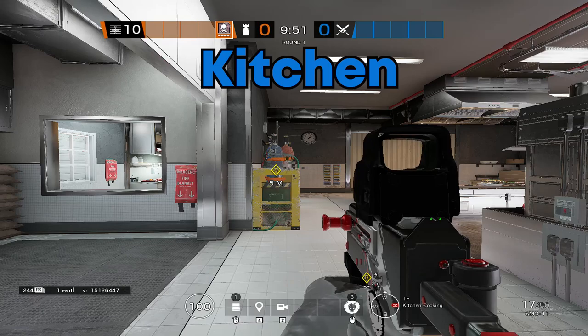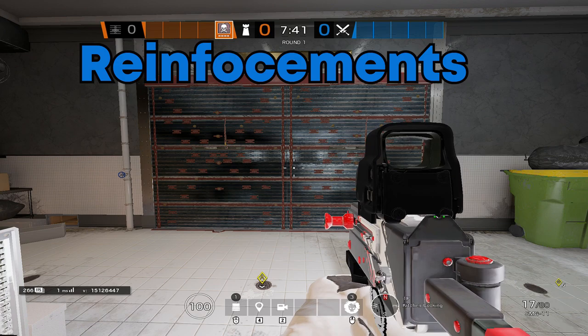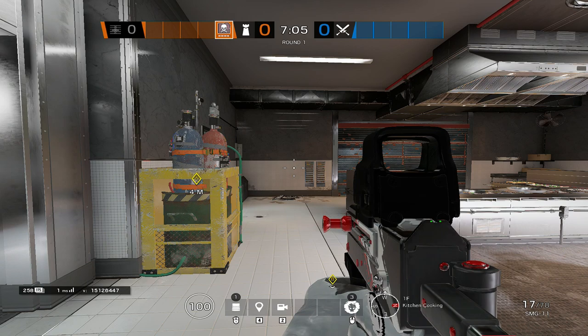Now that we've covered the upstairs site, time for us to cover Kitchen. First, let's start with our reinforcements. Reinforcements go here for the freezer hatch, here for the freezer walls, here in the middle of kitchen, here in kitchen facing towards red, here in kitchen facing bakery, and here in prep facing towards the main door.